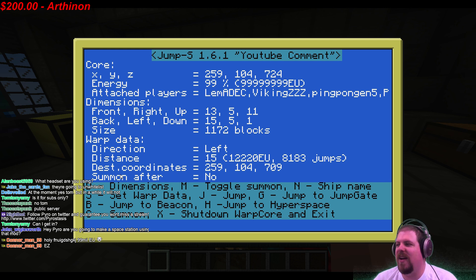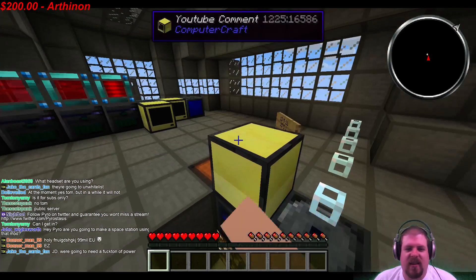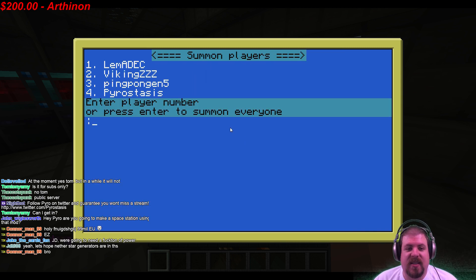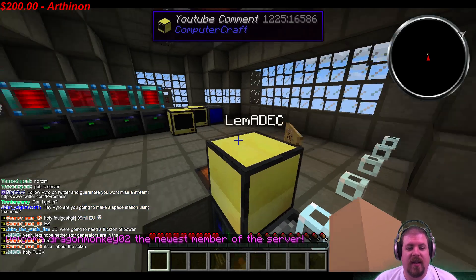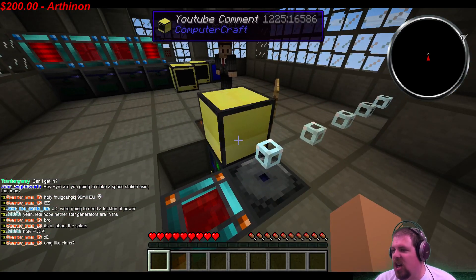Summoning works like in an MMO — it pulls your crew to you. Say your whole faction is raiding somebody's base and things go bad; you just press C to summon individual people. Lem is outside, so I'll save his ass — I push that and Lem gets summoned. He just appeared right here. Every time you summon someone it costs power.